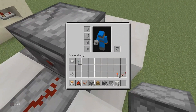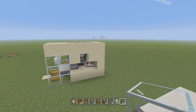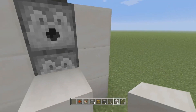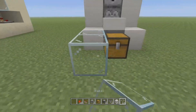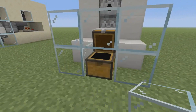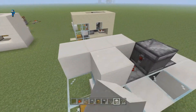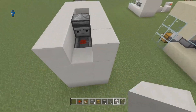Take one of your dispensers and crouch-place it on the side. Before doing anything else, place a piece of glass right here — I made the mistake of putting a solid block and let all my chickens out. So place a piece of glass there first. Then go ahead and put your lava in the dispenser before adding more glass.